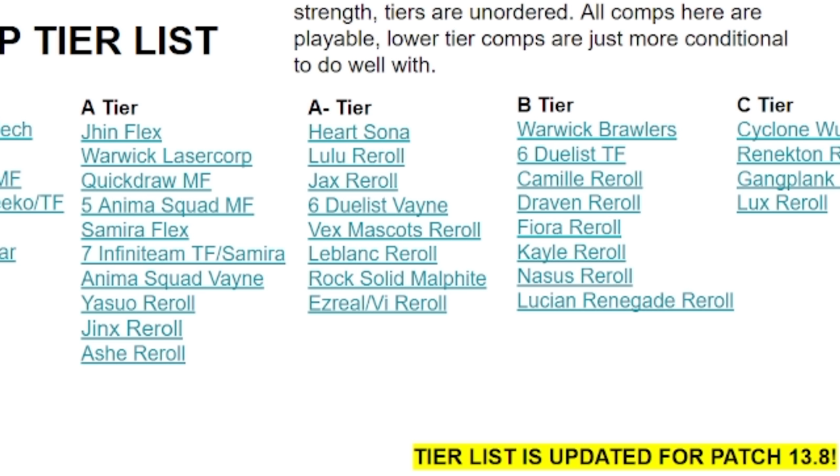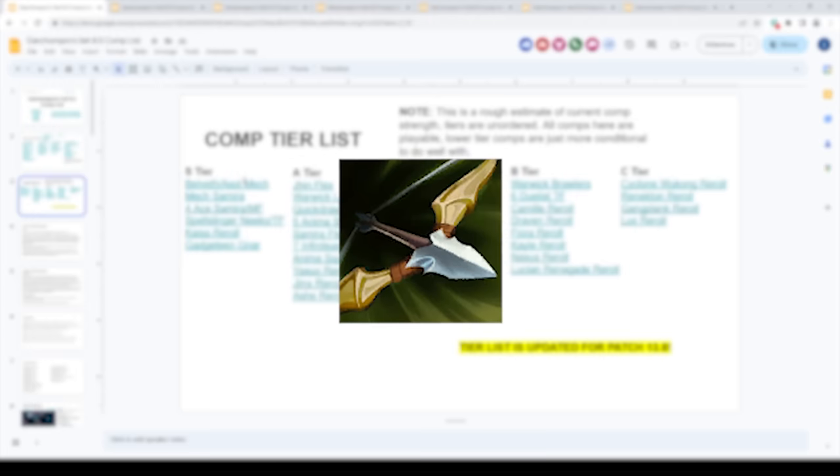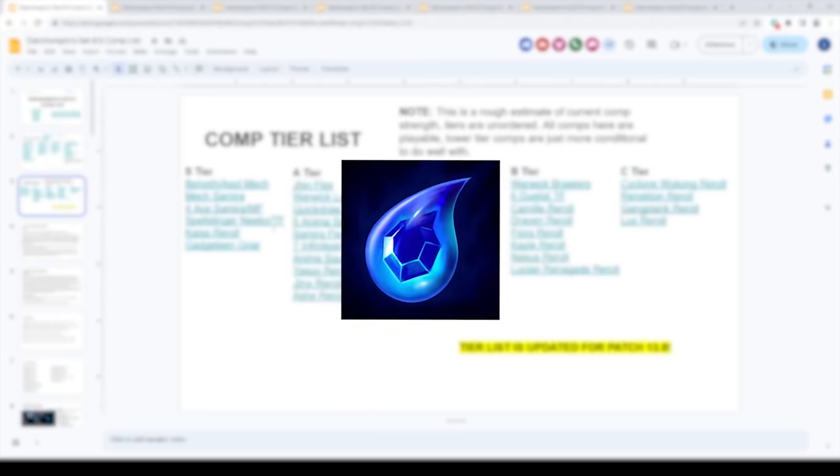As for item starts currently, the most contested item is definitely Bow, due to the fact that so many top tier comps like it — Belveth, Samira, TF, Kai'Sa, and Nara all like Bow. So Bow is the most contested component right now. Tear is quite good as well — very good for Misfortune, good for Kai'Sa, good for Aurelion Sol, and solid in Spellslingers too.